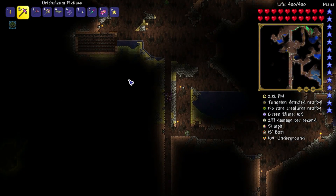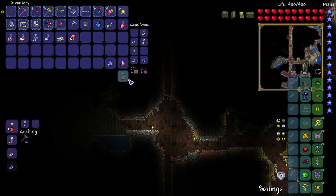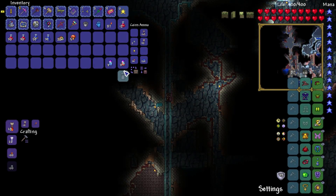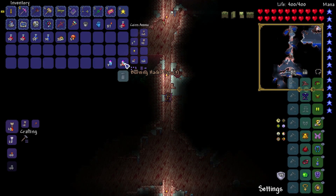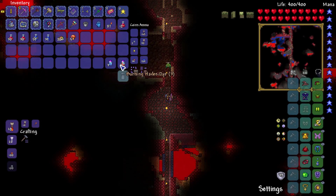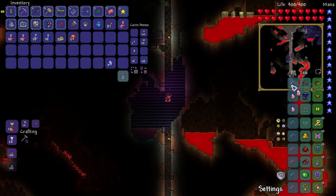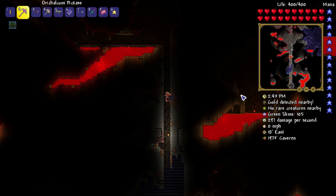Now we're going to go ahead and continue and dig for some titanium ore because we need to get better armor for the Destroyer, which we'll fight next. We recently had a goblin invasion — I took care of it, nothing too major. I didn't really get anything but I did get some special dyes: burning Hades dye and gel dye. I already love how the burning Hades dye lights up — that is a certain kind of awesome, so we're going to keep using that.